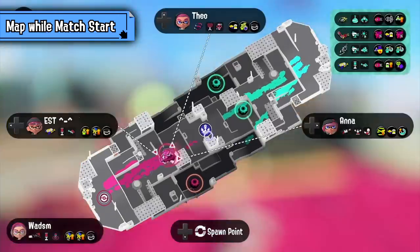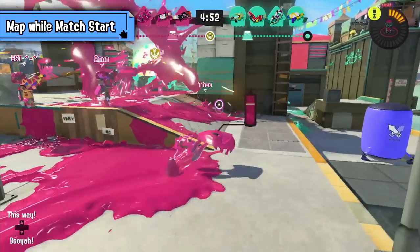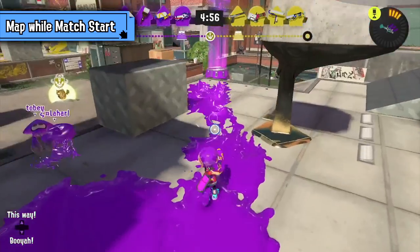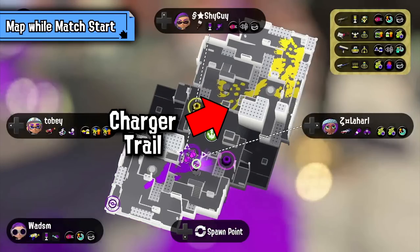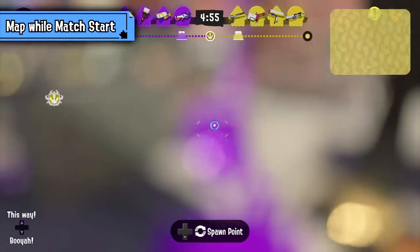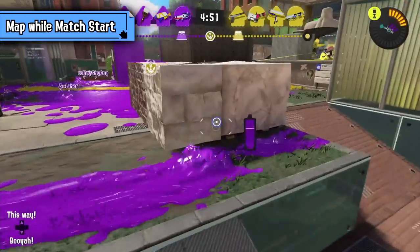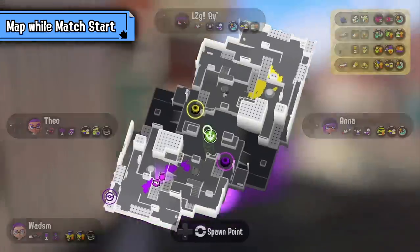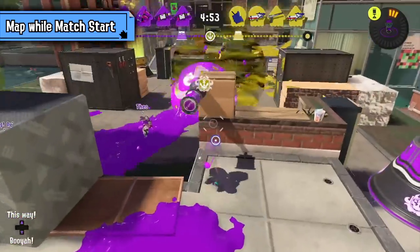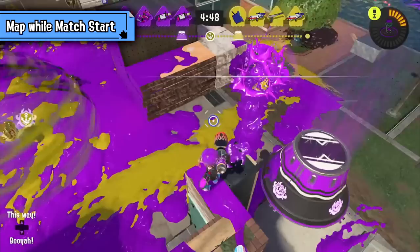Third, take a look at the enemy rollouts on the map by looking at their paint. You can see exactly where someone is going by their paint, since the whole map is unpainted at the start. With the kind of paint, you can even tell which weapon is going where — chargers leave long narrow streaks of ink, while blasters have bigger splashes. When you know where your opponents are going, you can position yourself accordingly, or take more space when you know no opponents are coming from a certain angle. Using the map to look for enemy paint to see where they are is a crucial skill to learn, and it will make your start of a game way better.